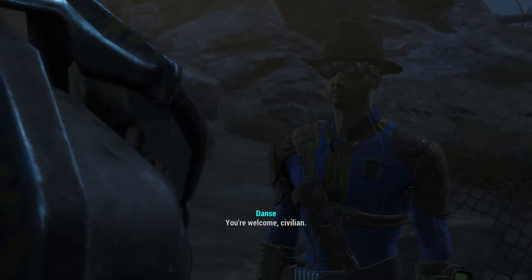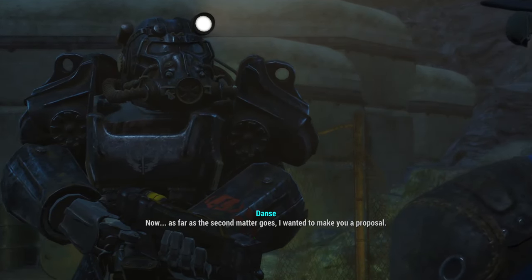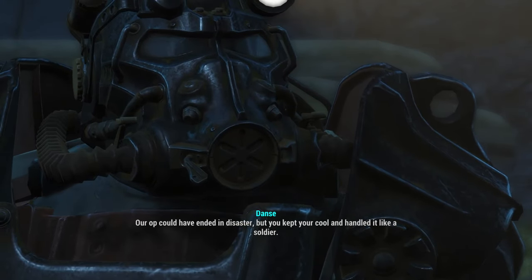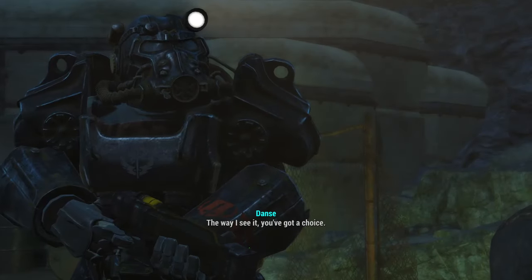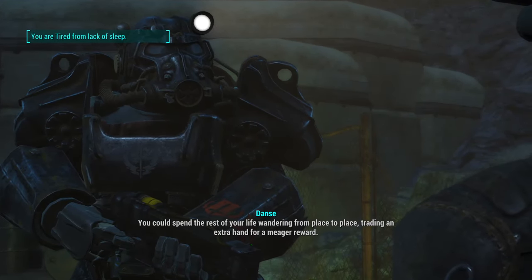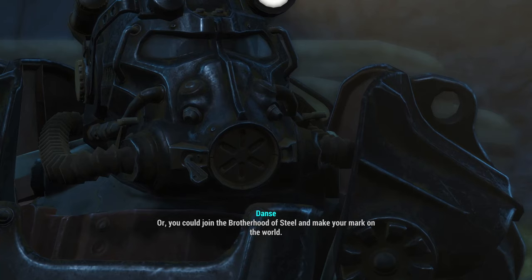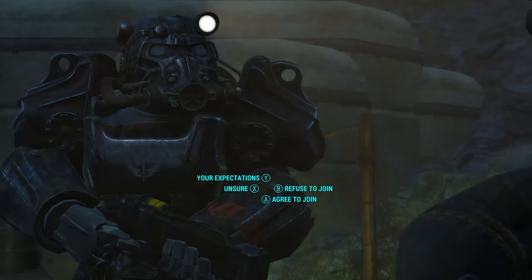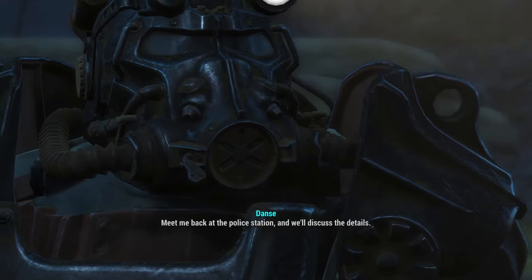I wanted to make you a proposal. We had a lot thrown at us back there — our op could have ended in disaster but you kept your cool and handled it like a soldier. There's no doubt in my mind you've got what it takes. You could spend the rest of your life wandering from place to place, or you could join the Brotherhood of Steel and make your mark on the world. So what do you say? I'd be honored to join. That's what I wanted to hear — meet me back at the police station and we'll discuss the details.